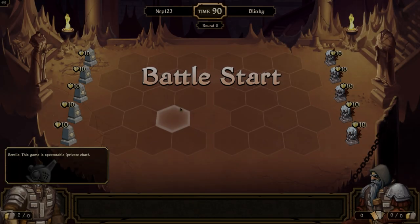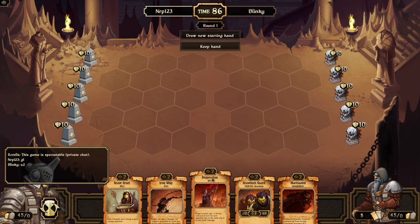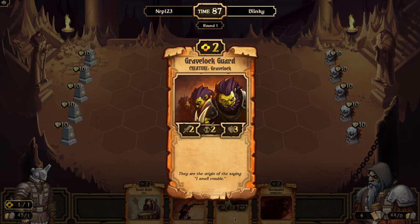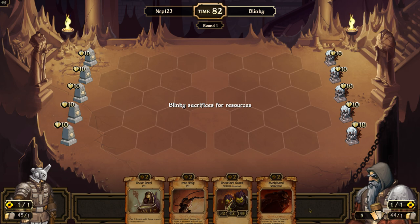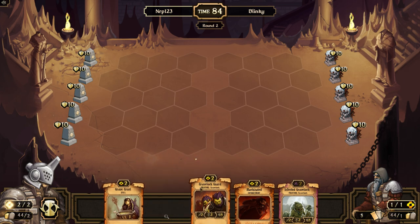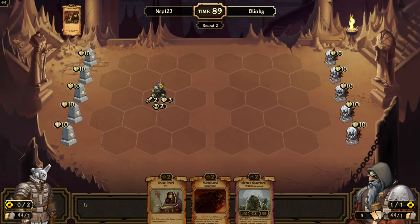Let's play another match versus Blinky. This time we're going first and I'm going to play some Grave Lock stuff — Grave Lock Guard, Grave Gruel. I'm pretty content with that starting hand. Remember guys, the test server is open to all players on Mondays, so make sure you head over there. Let's get our Grave Lock Guard.